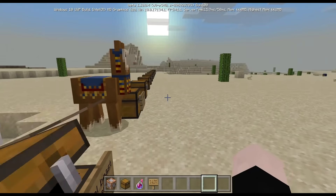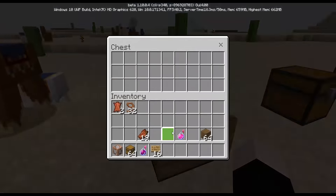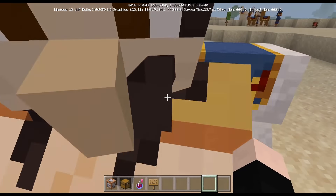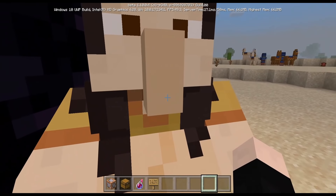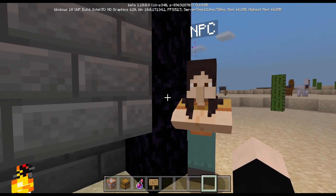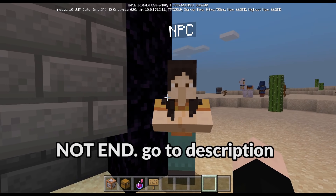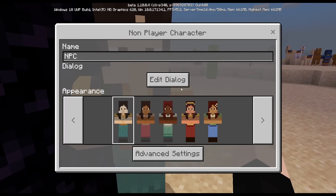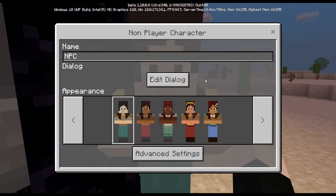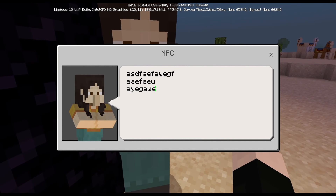The eleventh and last secret is the NPC. NPC has been in the game since 1.8.0.8 but didn't have any features. In this version it has new features. You can spawn the NPC using the command slash summon NPC — I'll be linking a video in the description below explaining how to spawn it. The NPC now has dialogue, so you can type stuff here and it saves what you typed.